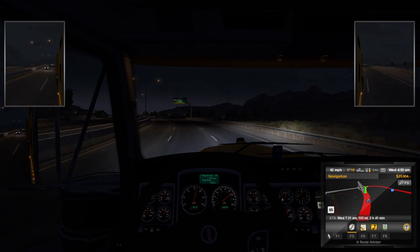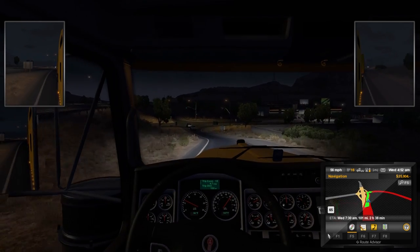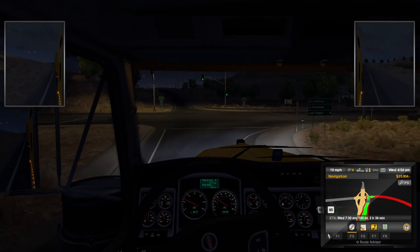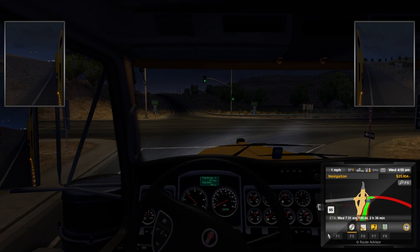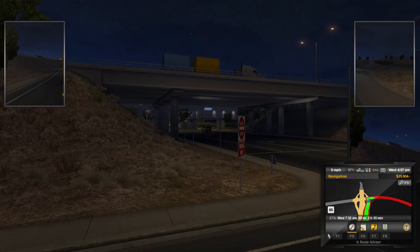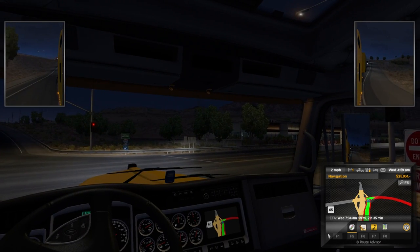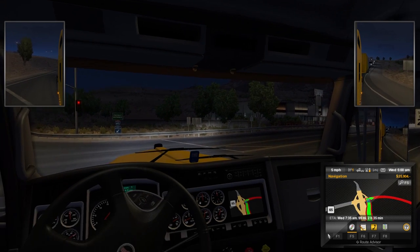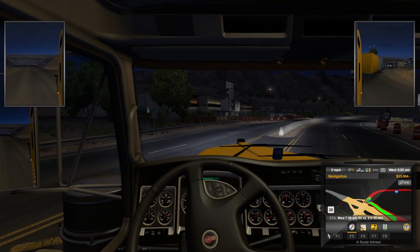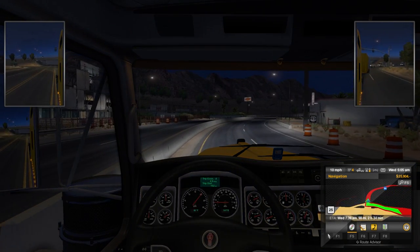Jeez. Here's our exit — just cut over, hope no one's there. $400? Woof. We look clear here. $400, that's quite the ticket. But I do think they hold 18-wheelers at a higher standard — I think that is a thing. Because I'm supposed to have a special license and go through training — I'm supposed to know better.